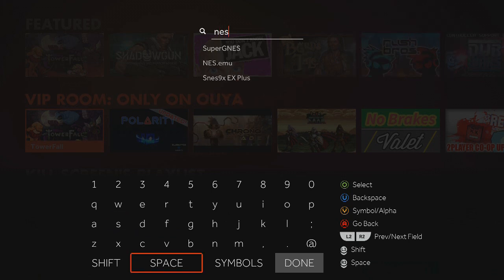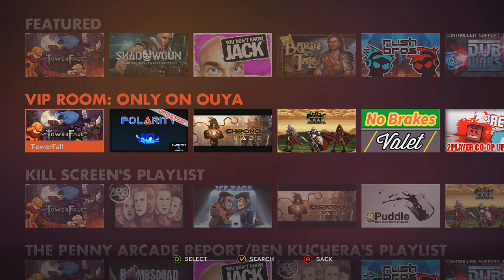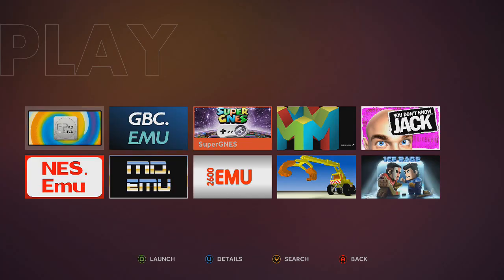It takes about five seconds for each emulator — it's really, really fast. Those are going to pop up in your Play section like apps. So now you'll have your emulators. Again, for this video we're going to be going over the NES, the Super NES, the N64, and also the Game Boy.